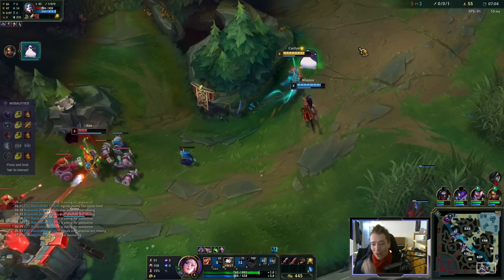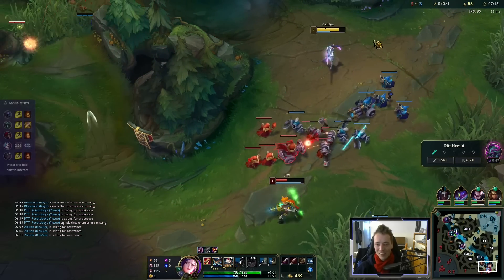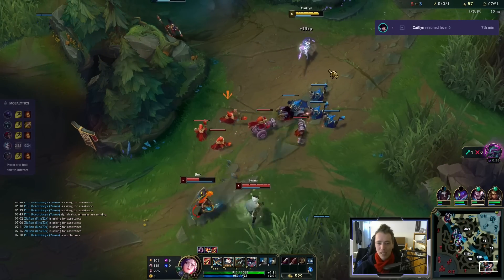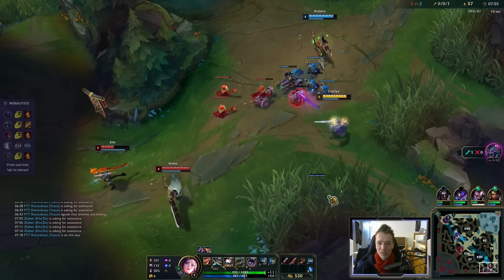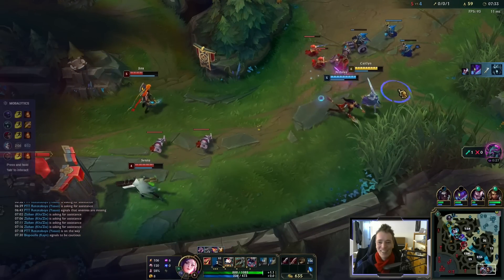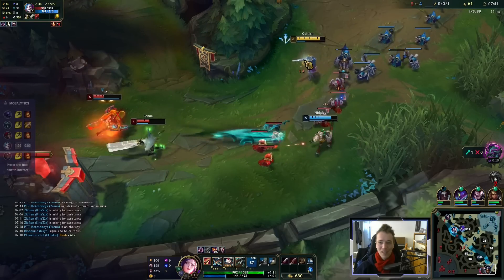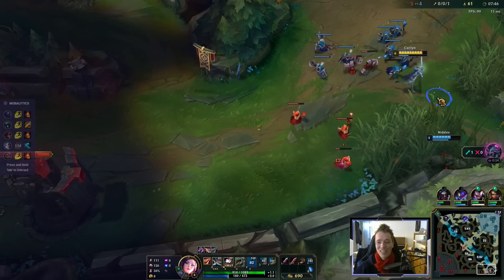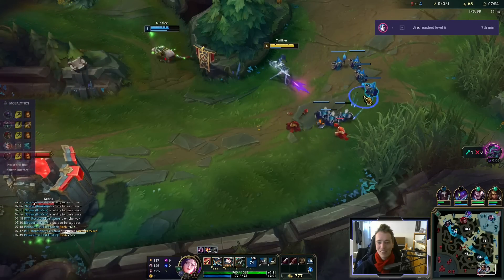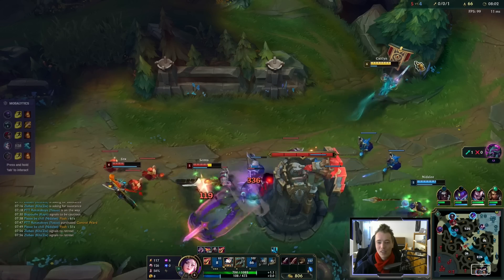Oh my goodness, that combo with the Serrated Dirk — that stings a lot. Got ults. It's quite nice in this lane because neither of them wants to block it, really. She took a billion from that. I mean, of course it's better for them to not let Jinx die, but Senna taking that much damage is also lane losing for them because they can't stay now. Or they get dived. Plus they need to avoid the constant barrage of poke.